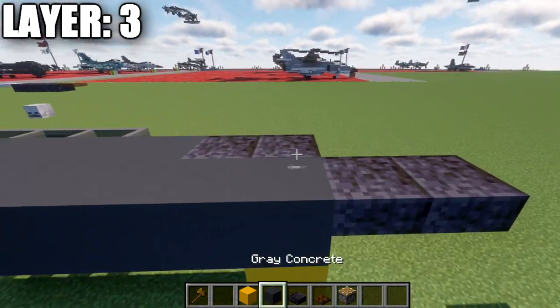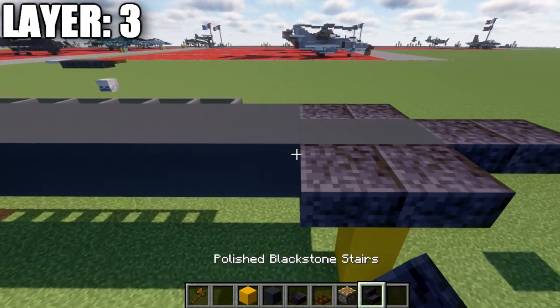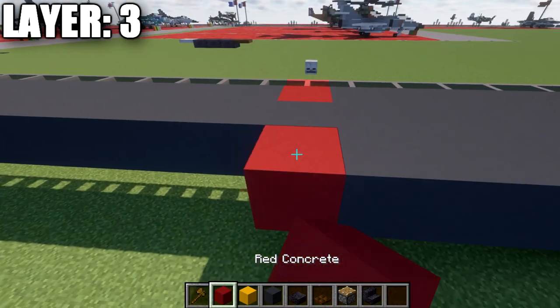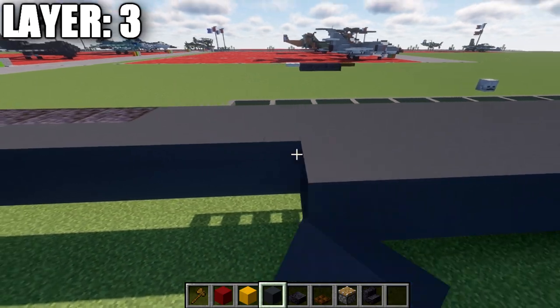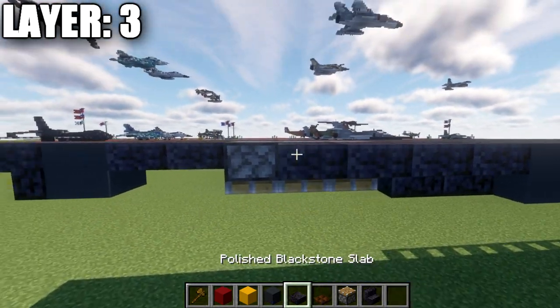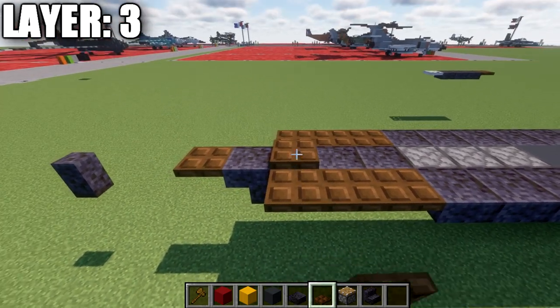From this point, going to the sides, we're going to place down a polished blackstone top slab, followed by a polished blackstone upside-down stair, and then above — one through eight gray concrete blocks back — a red concrete block, and then twelve gray concrete blocks back, followed by two polished blackstone upside-down stairs, then three polished blackstone top slabs, as well as three dark oak trapdoors.